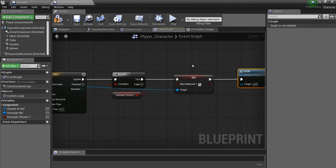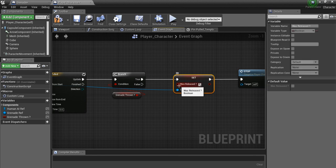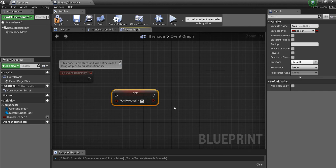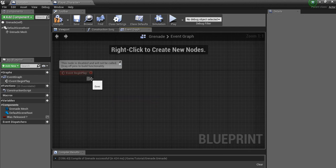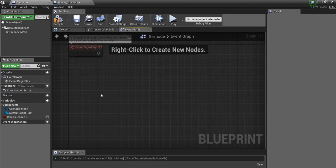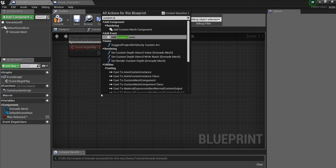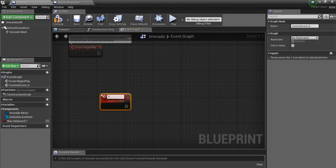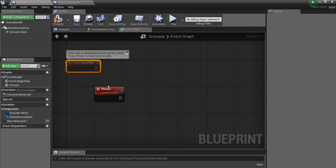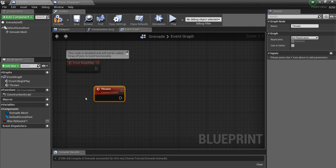Now we go into the grenade blueprint. Now that 'was released' has been changed from false to true, we can script logic off of that. Rather than using event begin play — which fires as soon as the grenade is created — I'd prefer a custom event. I'll call it 'thrown.' This way we can explicitly tell it when to execute, not just when it gets spawned.